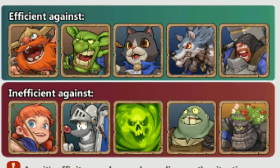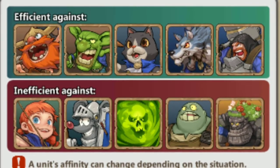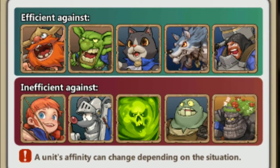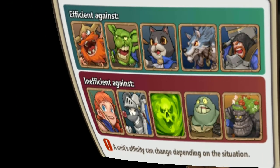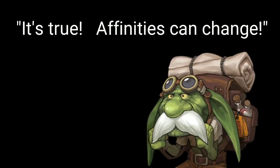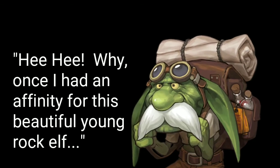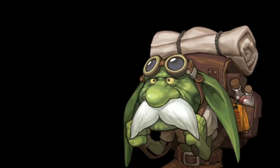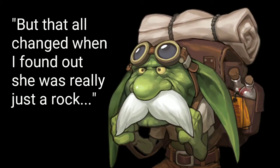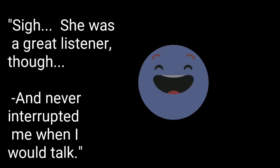They are efficient against all of these ground troops. But note the range — the shield mouse has the 2-hit capacity, and the archer's range, you know. Affinities can change — I had an affinity for this beautiful young rock elf, but all that changed when I found out she really was just a rock. She was a great listener though, and never interrupted me when I would talk.